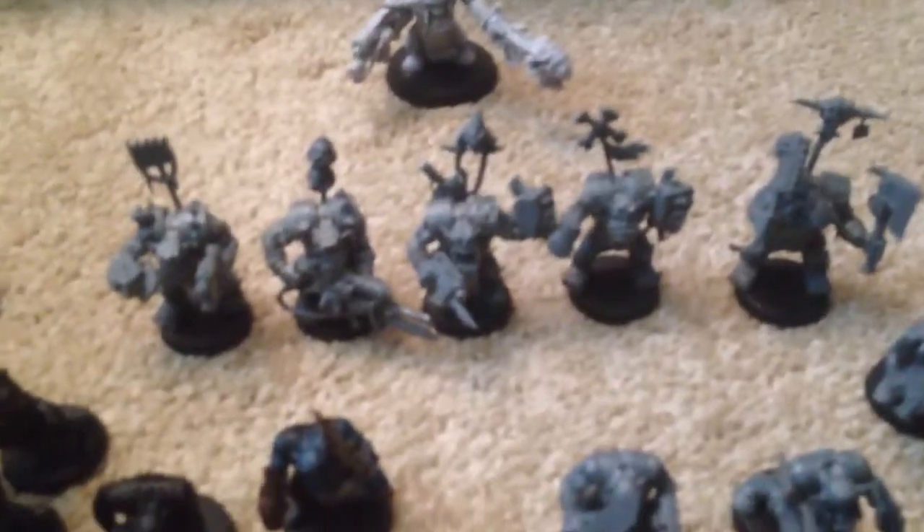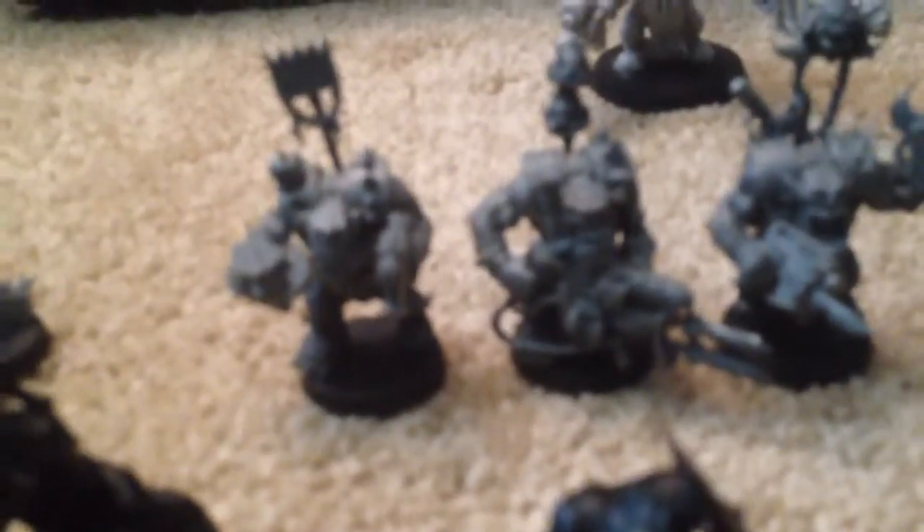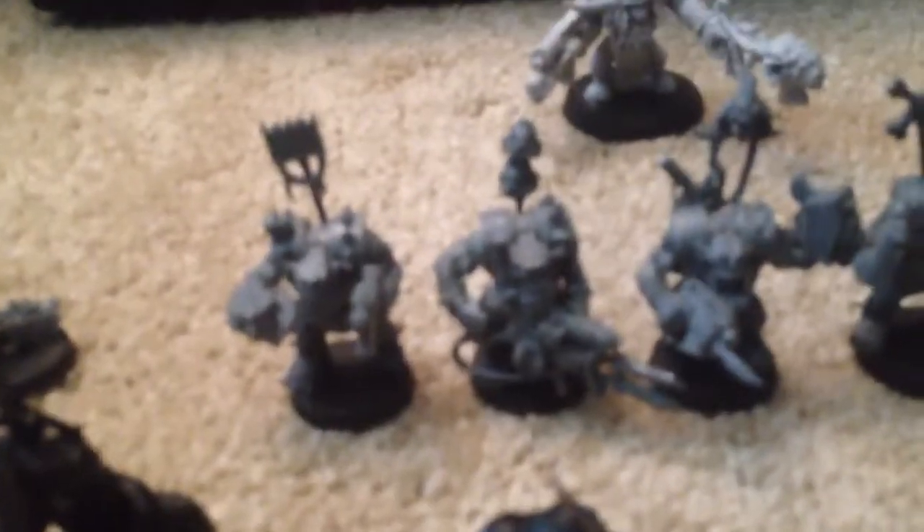Next we have 5 orc knobs, which you can see here. I have 3 of them with power fists. This guy has 2 axes, and I have one with some kind of rocket launcher or something. I usually run this group with at least 2 power claws, and they're like a meat shield for that guy back there — we'll get to him in a second.